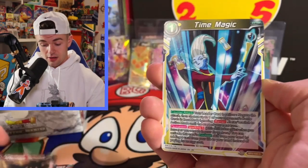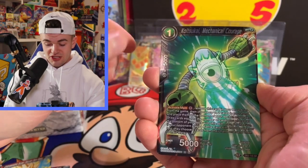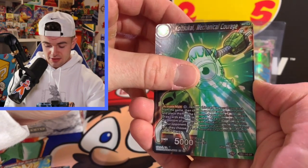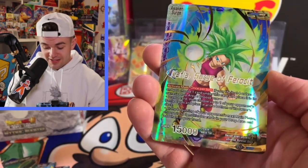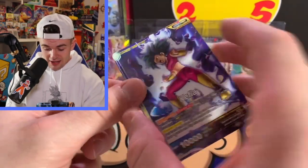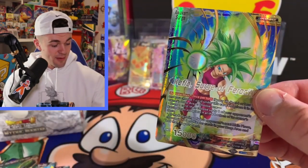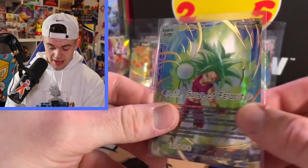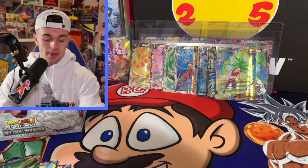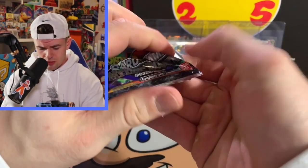Mafuba, Time Magic Unbreakable Super Saiyan, Koitsukai — I don't even know how to say that guys — and a Kefla Surge of Ferocity! Look at the back — oh that's nice, that's a beauty right there. I like that one, we're gonna have to sleeve that up right now. Three packs left — I'm scared, I want to throw up!